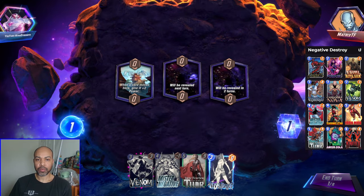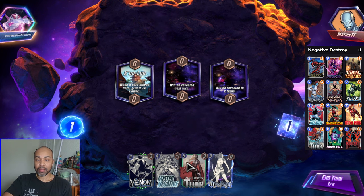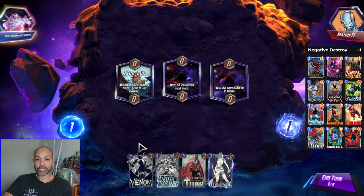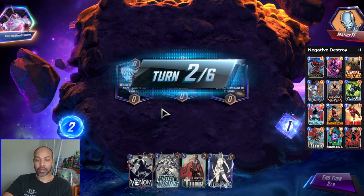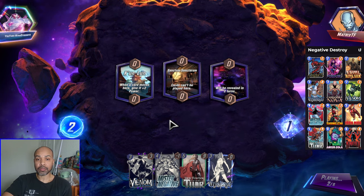Next up we are against Matrix TF. We have Mr. Negative and Jane, which means our ramp cards of Psylocke and Ravonna are less important.